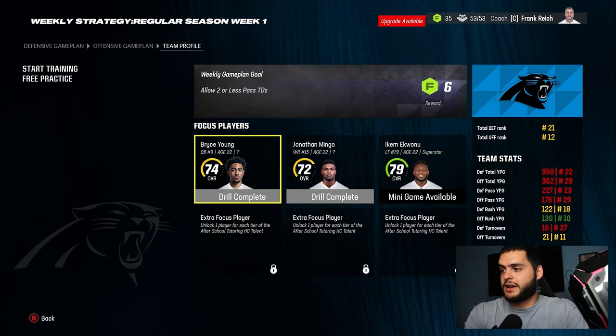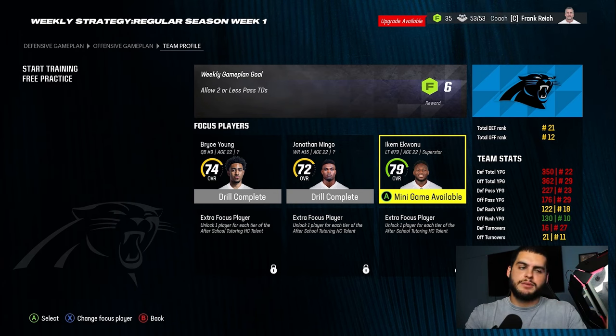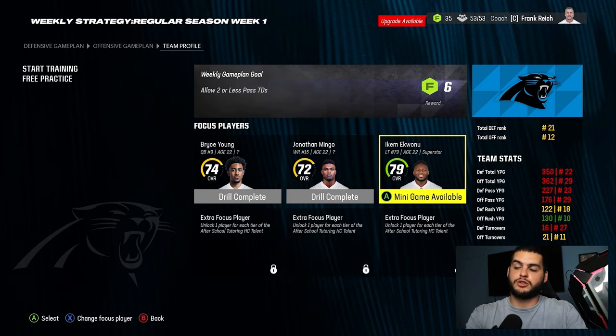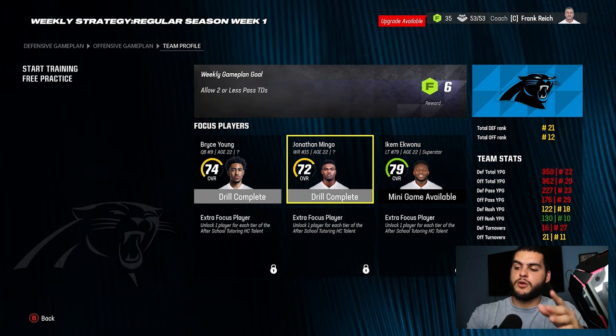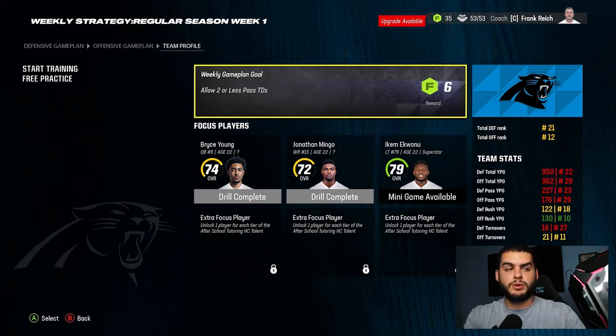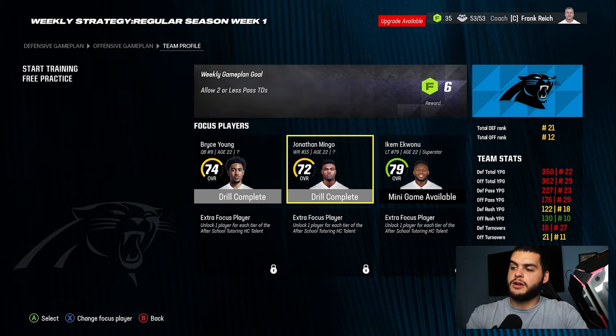Left tackles and linemen don't play mini games either, so that's also a consideration when using a focus spot. Definitely make sure you're setting your focus players every week. To maximize getting franchise points and unlocking slots quickly, go through the weekly game plan and pick the right options — I'll go through all that in another video.